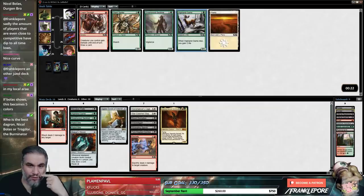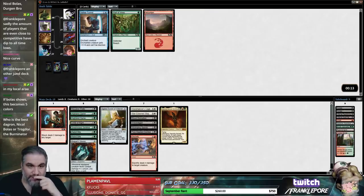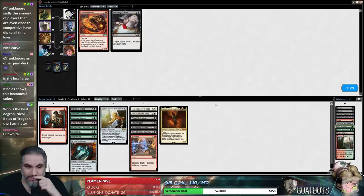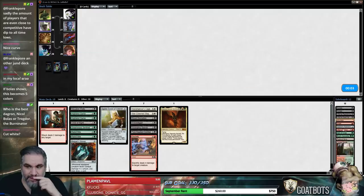Giant Spider is good. I think we actually just want another two-drop — especially one that gains us two life when we sack it. Ooh, Child of Night! I got unreasonably excited by that Child of Night. One more pack.